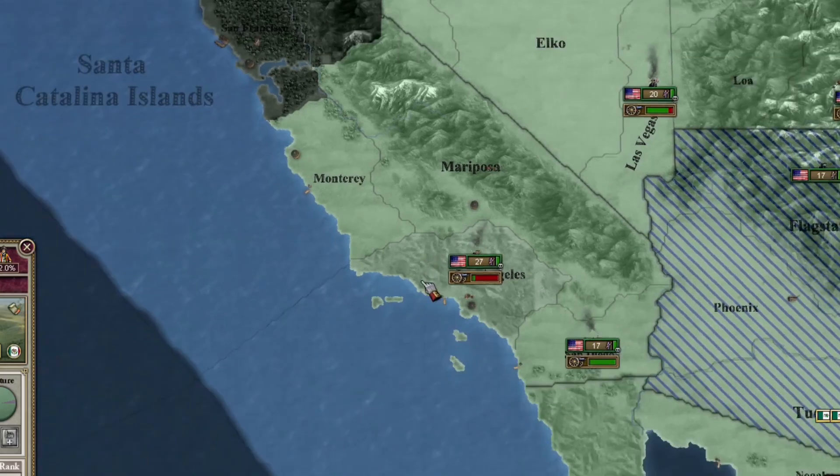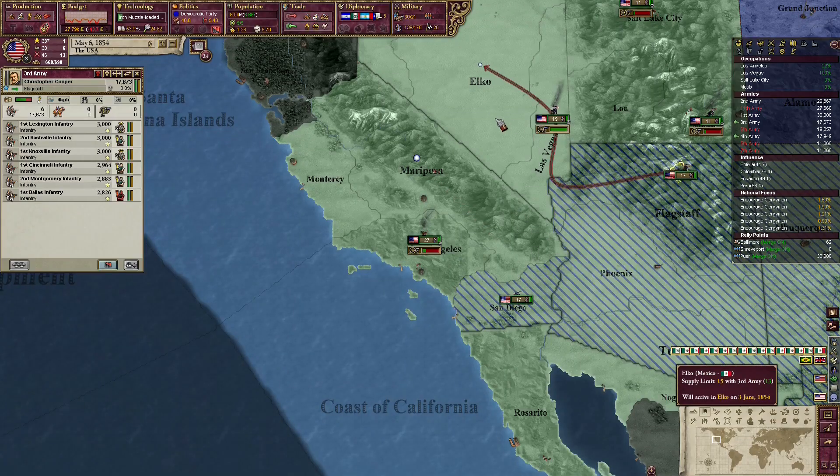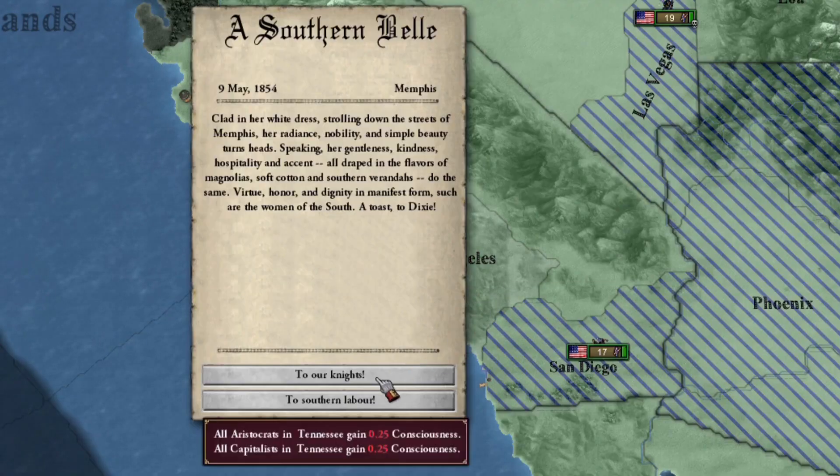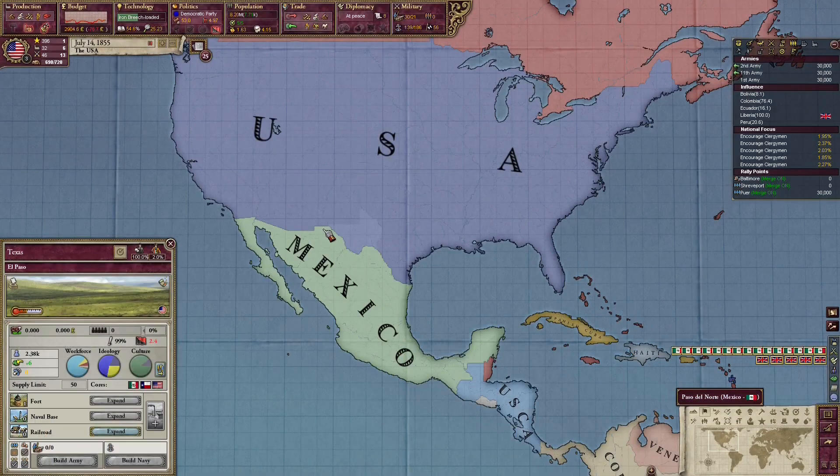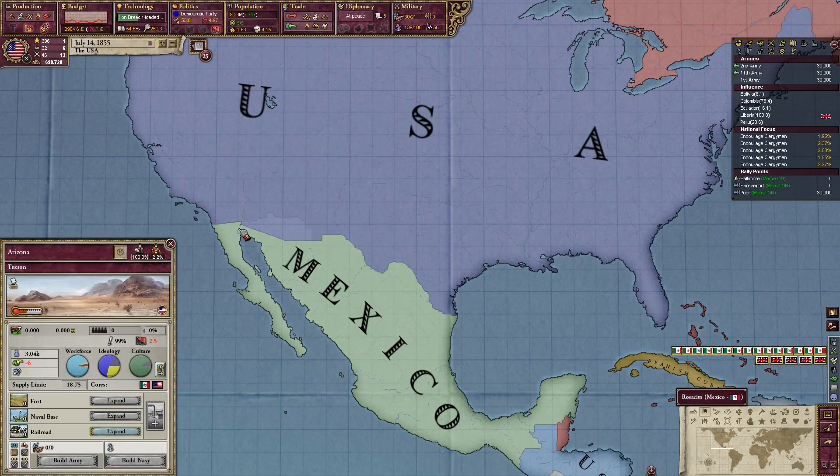I'm gonna slowly add all the cores. We have reached the Pacific — we have reached LA. We're gonna meet Tobuscus in LA. The borders now look like this — not really straight, more like a wonky line.